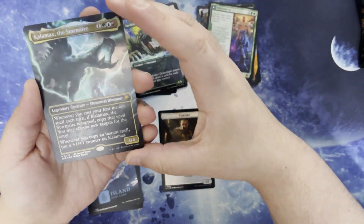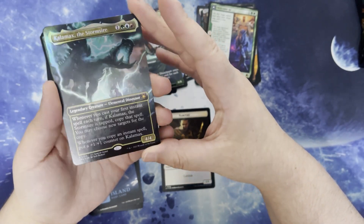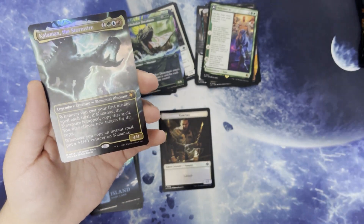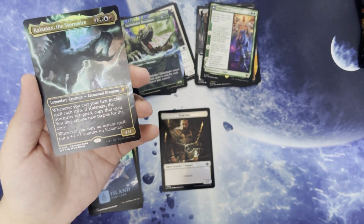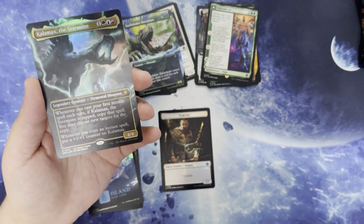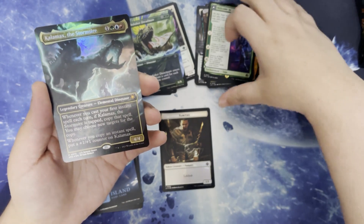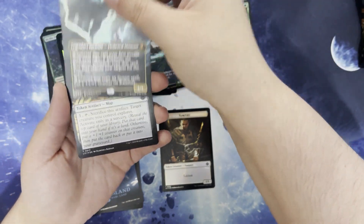That's Kalamax the Stormsire as part of our special guest slot. One green, blue, and red legendary creature elemental dinosaur. It's a 4/4. When you cast your first instant spell this turn, if Kalamax is tapped, copy that spell — you may choose new targets for the copy. And whenever you copy an instant spell, put a +1/+1 counter on Kalamax. That's nice.